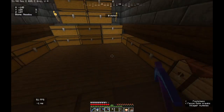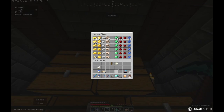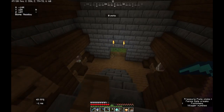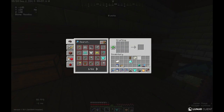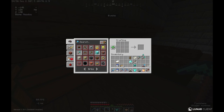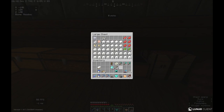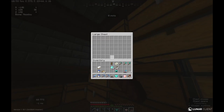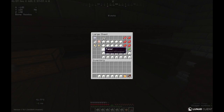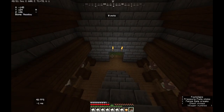I'd say 47 diamonds is quite a bit of diamonds. There we go, we got the top half. We're gonna get a diamond hoe, diamond shovel, and the diamond axe. First of all let's find an empty chest, plop everything in it — there's tons of paper in it — and get trading.